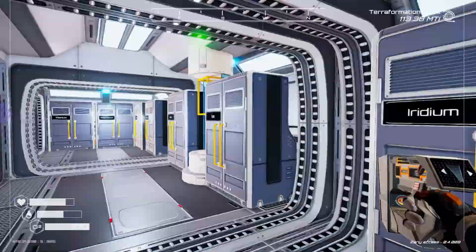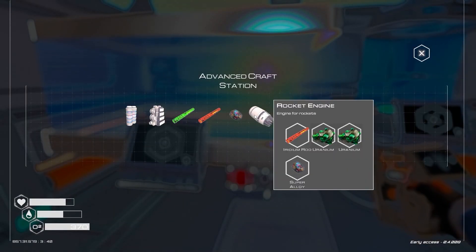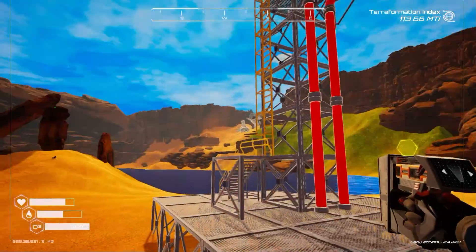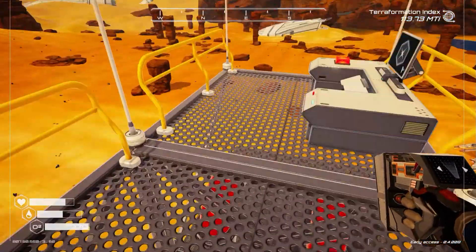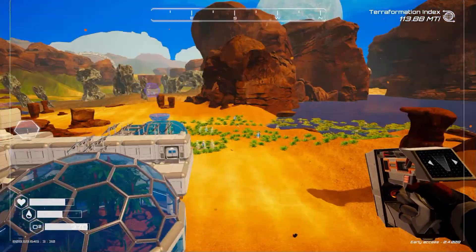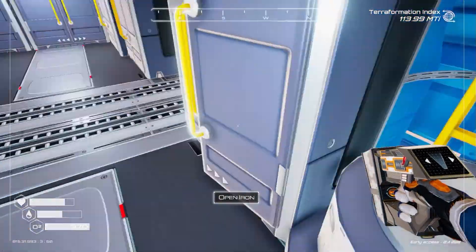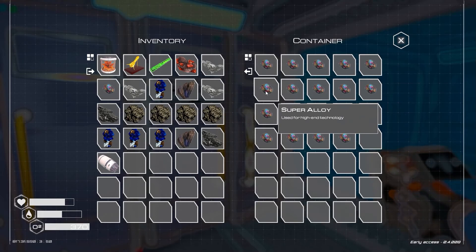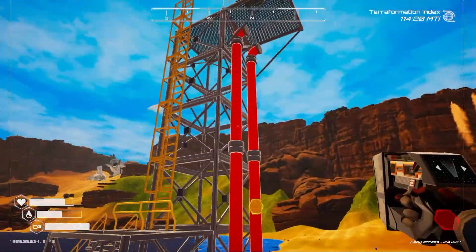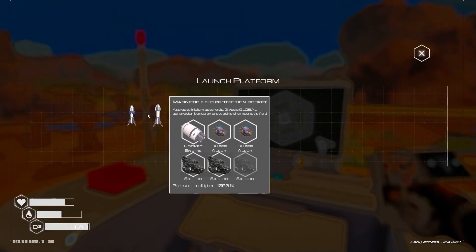Uranium — boom! Got a rocket. It should give us what we need to make the uranium one, and then we can launch that bad boy. Still need to work out what I'm doing with this tree thing. So if it carries on this way, we might actually get out of the moss stage this episode.